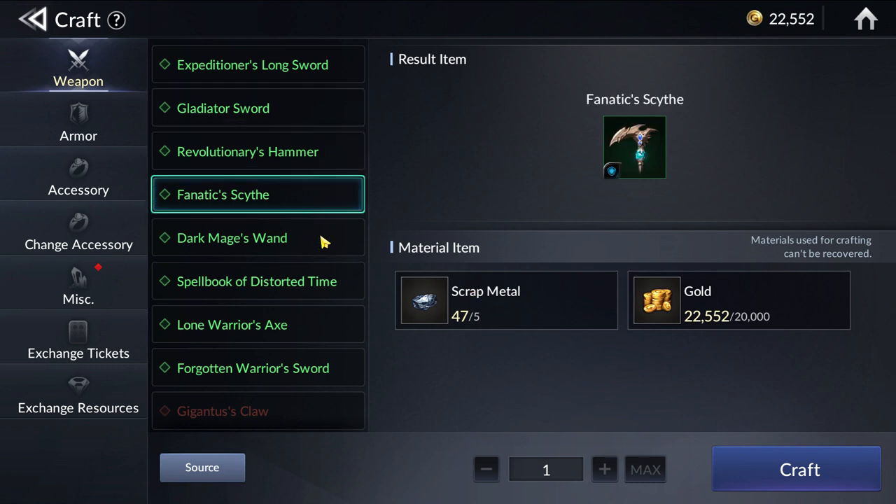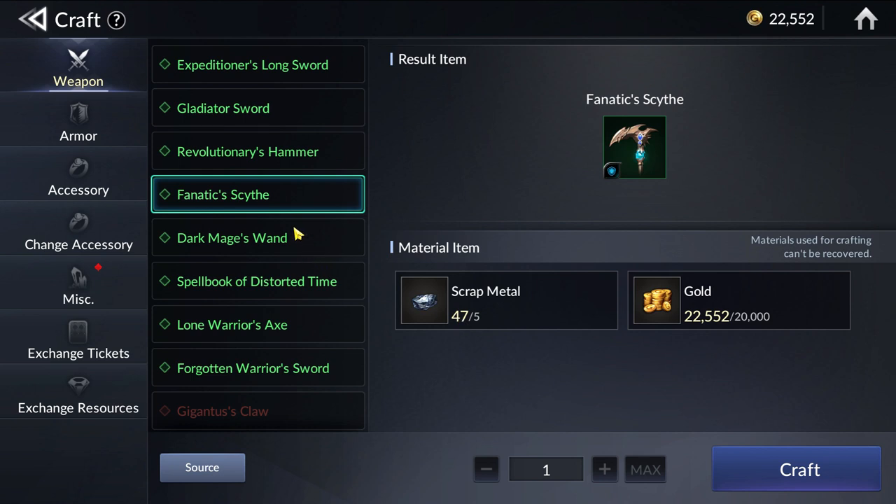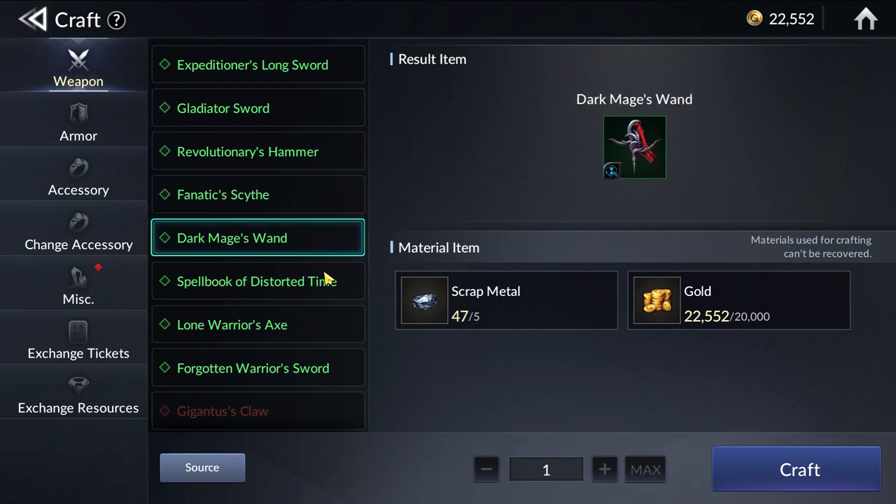For higher levels of gear, especially for the legendary gear, you will need specific materials from the raids and general materials from the field expeditions. So everything goes back to those two modes again, whereby you need to continuously do them in order to stockpile a good amount to craft the ideal gear you need.